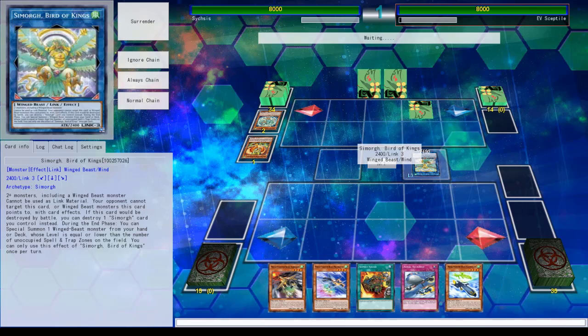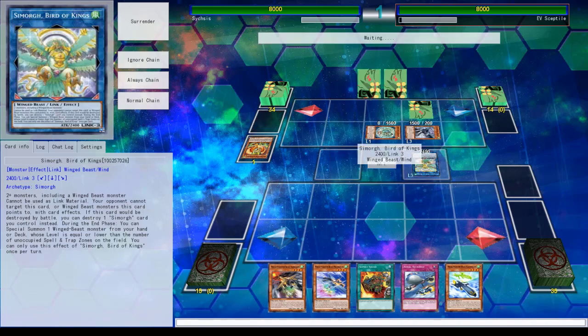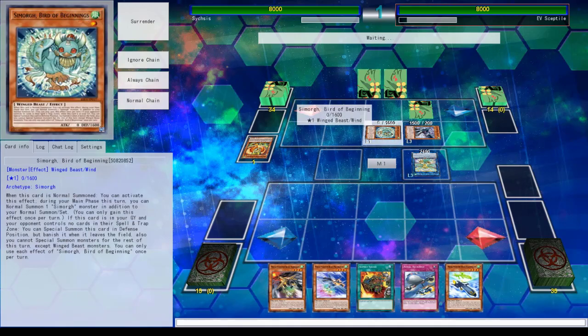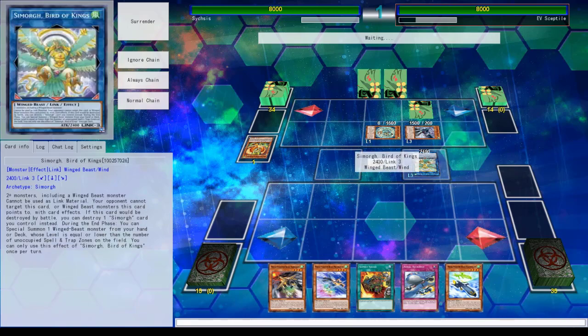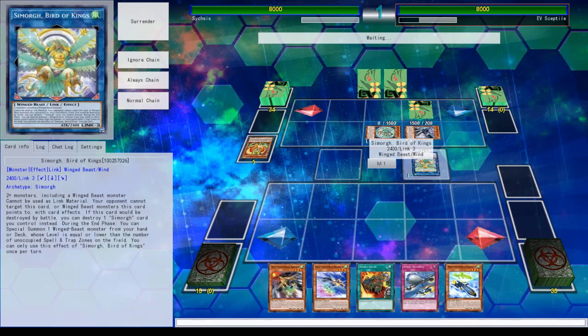Do you have any extra cards you need to summon? They don't have an extra deck. For the rest of the turn, you can only summon Winged Beast monsters. Don't I have a Winged Beast Link? The Raid Raptor? Can I not only summon Wind as well? I'm not very familiar with what these cards do, so I don't know.